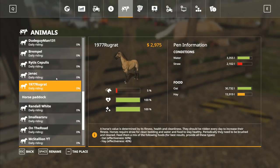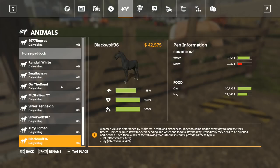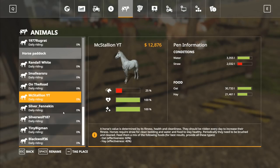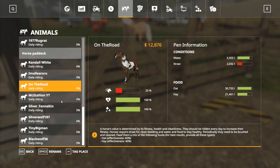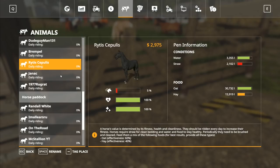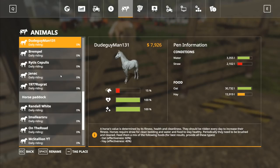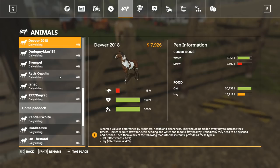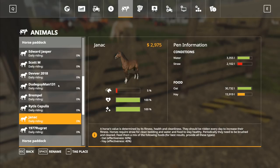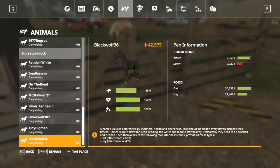Bremple, Rytus Sepulis, Janak and 1977 Rogue Rat are now valued horses on our farm. So at the moment we've got Black Wolf 36, Tiny Big Man, Silver Wolf 187, Silver Fennekin, McStallion YT on the road, I'm All Ears Are You, Randall White, 1977 Rogue Rat, Janak, Rytus Sepulis, Bremple, Dude Guy Man 131, Dever 2018, Scott M and Edward Jasper. All horses on our farm, all valued horses.